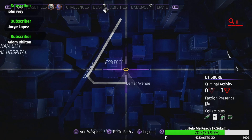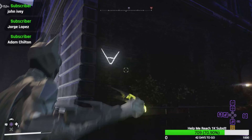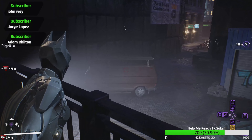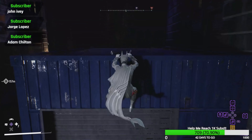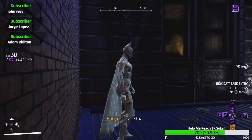The next one is also in Otisburg — it's going to be at the Fox Tech building on the right side. You'll find the symbol right here in the alleyway, and you'll also see that sign right there. There's a van — and then on this cleaner right here you'll find that cool thing. There you go.